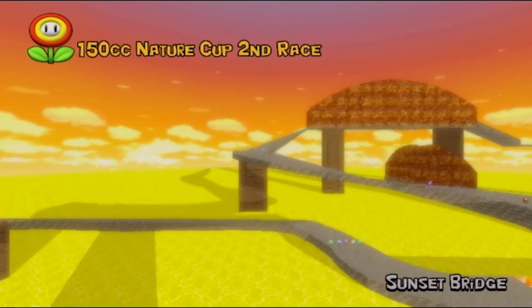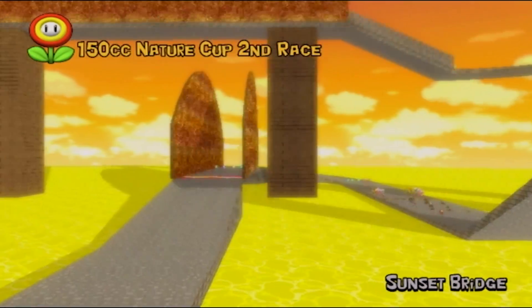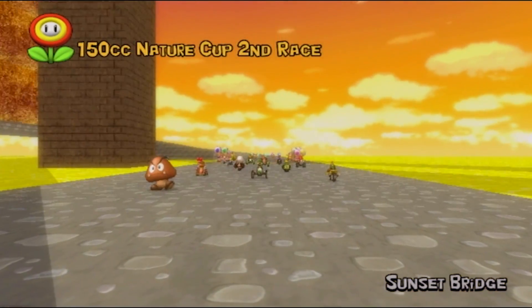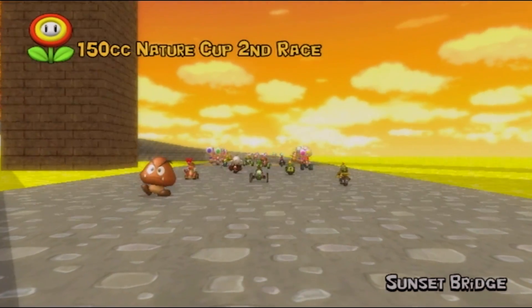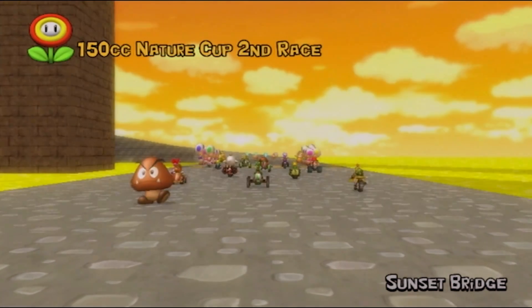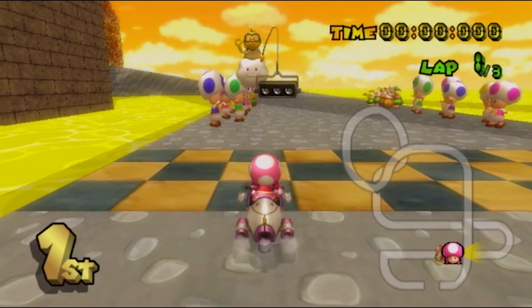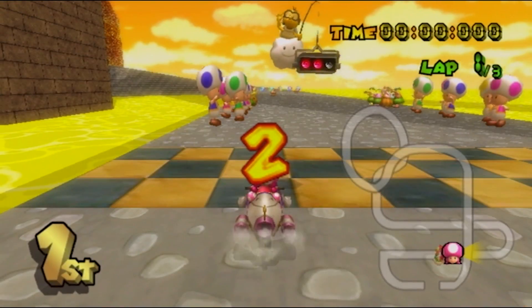Alright, now we have Sunset Bridge. The turns are pretty sharp and there's no guard railings, so you have to brake a ton. There's this one ramp that sends you flying way off the track, and you also have to brake before going off the ramp.